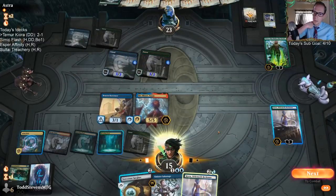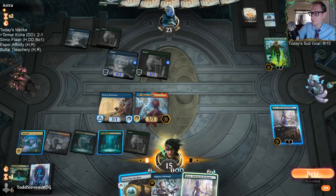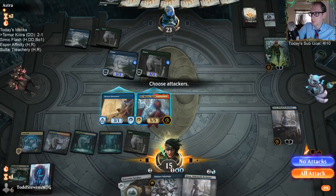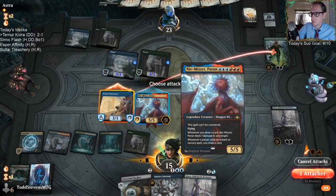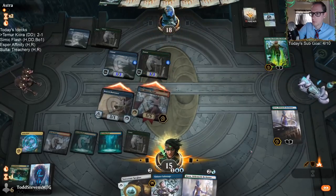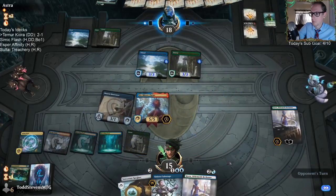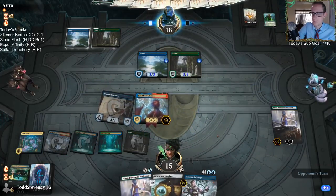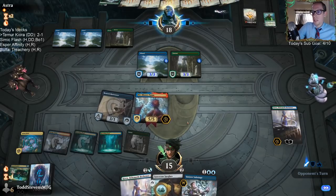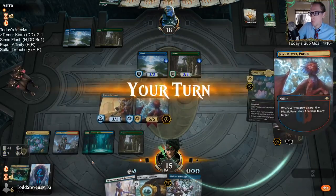We are drawing because of the Okay trigger — Growth Spiral deals too. I was thinking it just dealt one, but it deals one for casting an instant and then also says draw a card, so it does a second point of damage.